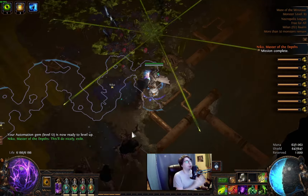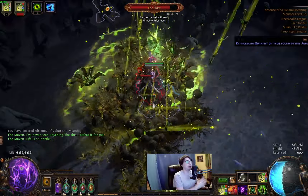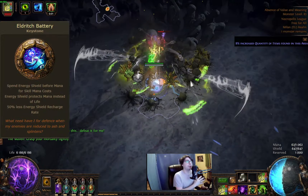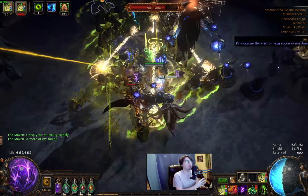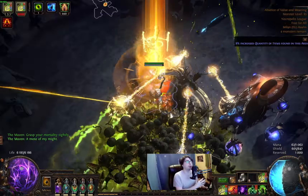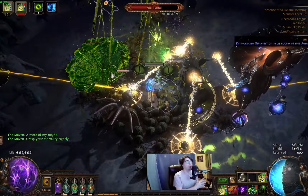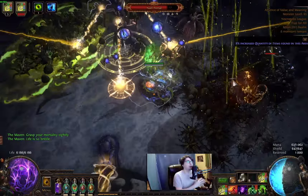With Necropolis league we lost the mana reduction craft on flasks, so I needed a new way to make this build work and solve the mana issues. We can reserve all of our mana because the build uses Eldritch Battery — with that we spend our energy shield just like we have mana, but we can use our skills more freely because we don't have to worry about mana at all. Right now I have 640 energy shield, so I regen around 110 energy shield per second. Even for safety measures I'm using an Unset jewel with energy shield regen, so I don't have to worry about running out of energy shield.